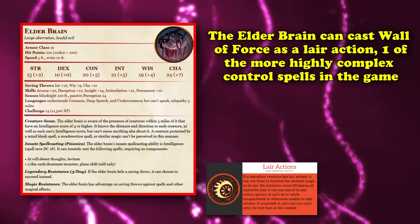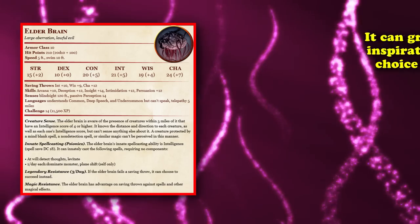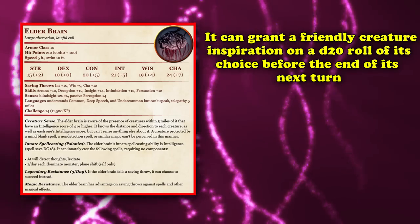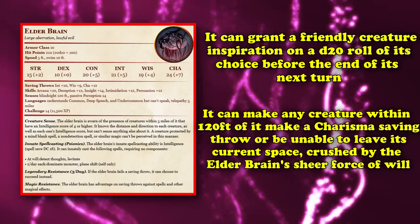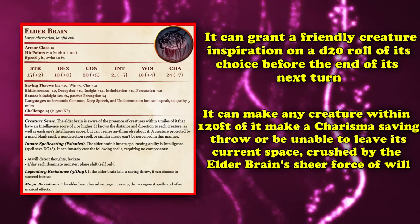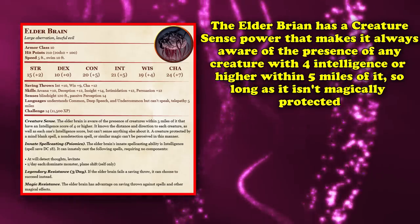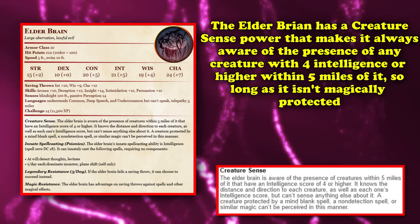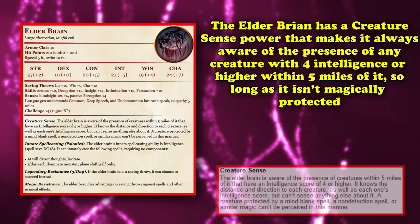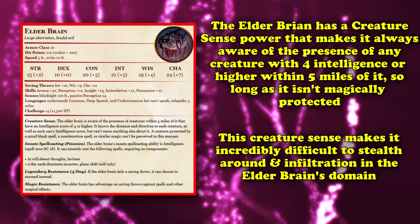For lair actions, the Elderbrain can cast Wall of Force — one of the more complex control spells in the game — grant friendly creatures inspiration on a d20 roll of its choice, or make any creature within 120 feet make a charisma saving throw or be unable to leave its current space. The Elderbrain's creature sense power makes it always aware of any creature with 4 Intelligence or higher within five miles, making stealth and infiltration in its domain incredibly difficult.